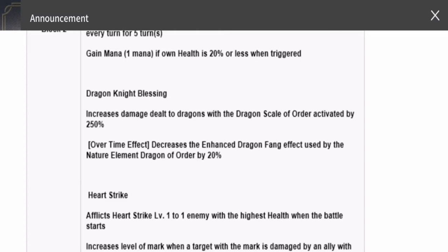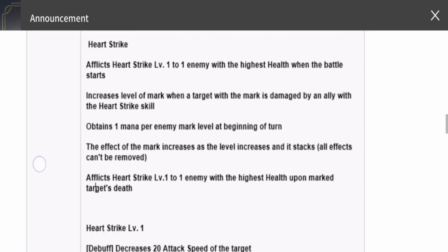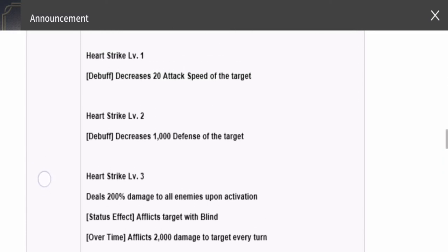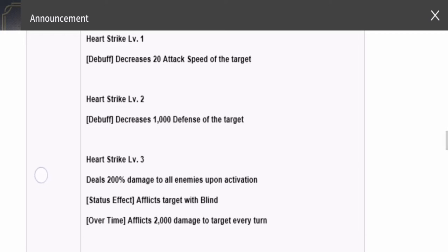With his FC he gets Heart Strike, levels one through three. Level one decreases the target's attack speed by 20%. If you hit the same opponent again, level two applies a deep debuff decreasing the target's defense by 1,000. Level three deals 200 damage to all enemies upon activation, afflicts the target with Blind, and over time deals 2,000 damage to the target every turn. Heart Strike is a default skill for the Banga family.